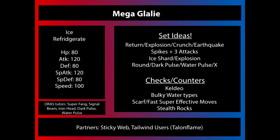Mega Glalie is actually not only a very unexpected Mega Pokemon, but it's also very interesting. It remains an Ice-type after it Mega Evolves, but it does pick up the ability Refrigerate, which makes all your Normal-type moves turn into Ice-type moves and gives them a 30% power increase — basically a Life Orb power increase. And then on top of that, they are now Ice-type moves, so Mega Glalie is going to get STAB on top of that. Very, very powerful moves there.